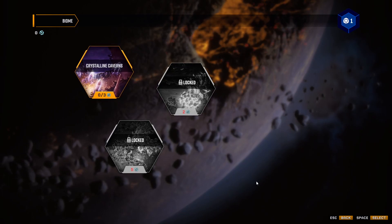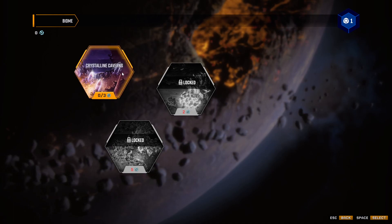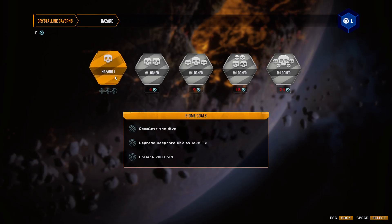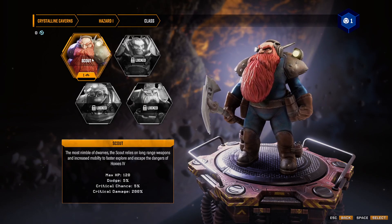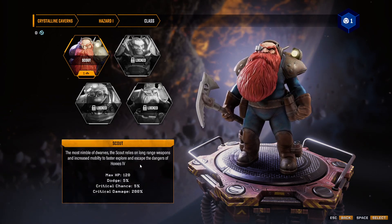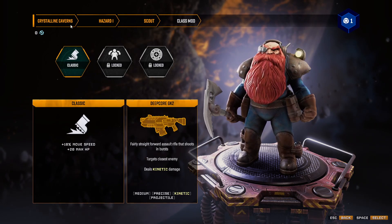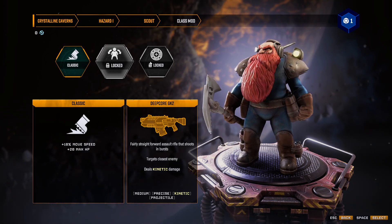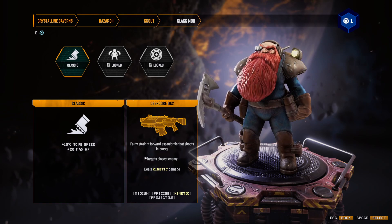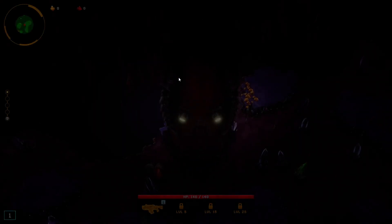At the start, a lot of stuff is unlocked. It is a roguelite kind of game — because there is meta progression — roguelite, roguelike, very similar but quite different. Anyway, let's jump into Crystalline Caverns on the first difficulty. I'm gonna be playing the Scout here. The most nimble of dwarves, the Scout relies on long-range weapons and increased mobility to explore and escape the dangers of Hoxxes IV. Max HP 120, some dodge and critical chance, and critical damage at 100%. We have three different loadouts. A classic one with plus 10% move speed, plus 20 max HP. We start with the Deep Core GK2 — a fairly straightforward assault rifle that shoots in bursts, targets the closest enemy, and deals kinetic damage.